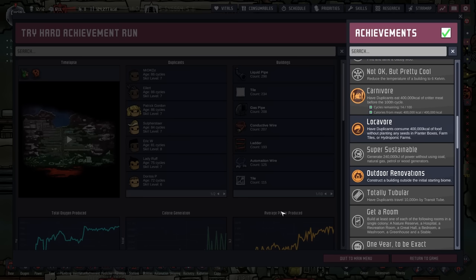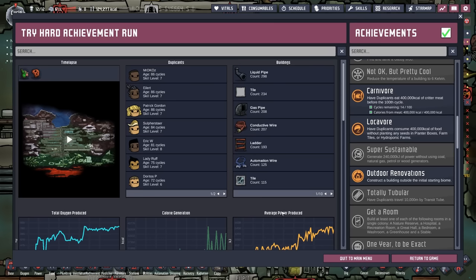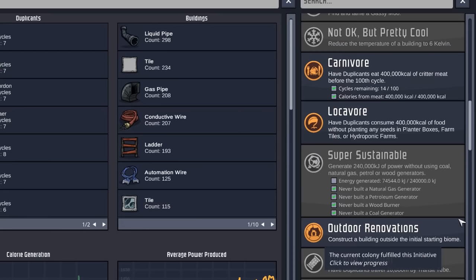And we've done it. The dupes rejoice. I rejoice. You rejoice. Now, the only one we really have a chance of butchering up is Super Sustainable, which is another reason I don't want to go use that teleporter. Because if there just happens to be a coal generator sitting over there and we discover it, I'm afraid the game's going to think that we built it. So before we go off-planet, we're going to make sure we hit Super Sustainable, just to make sure.